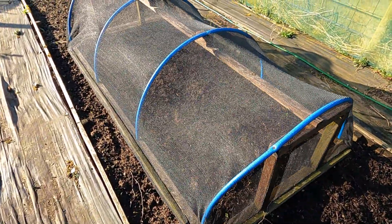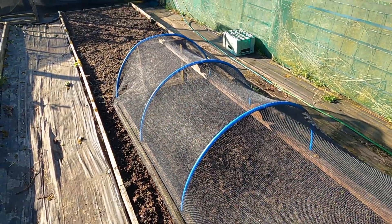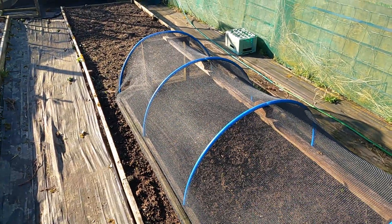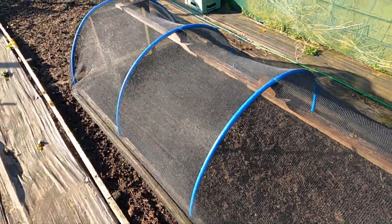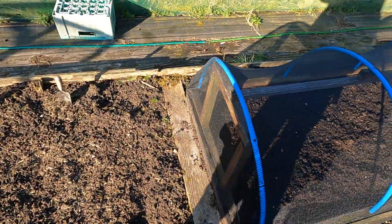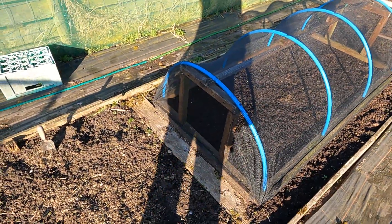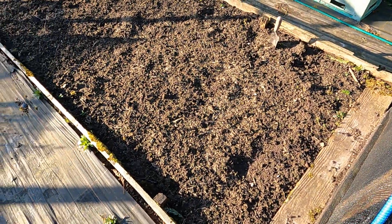I've repurposed one of my cloches — it used to be covered in polythene to warm things up, but it's surplus to requirements. I thought I'd cover it in some netting to make a really good butterfly net for the brassicas — it's big enough to get about 12 in that one. This is the leek bed — this is where I put all the fresh horse muck on last year.